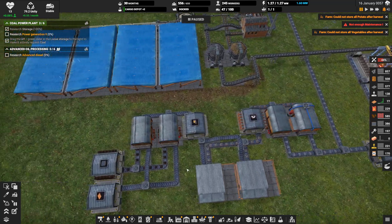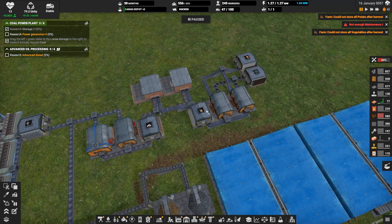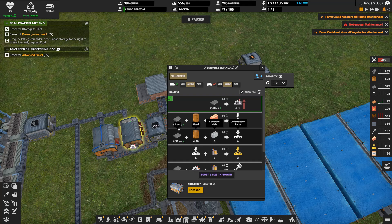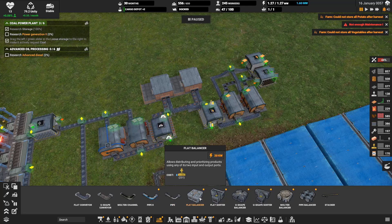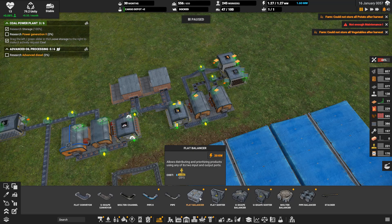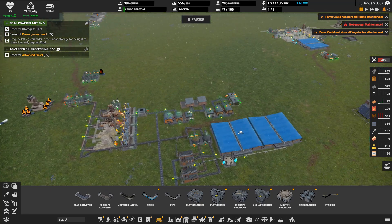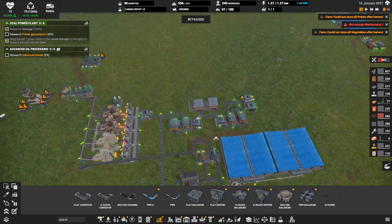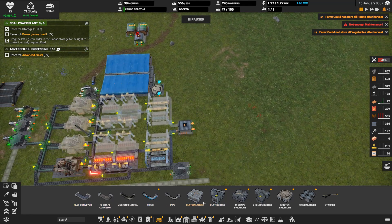Rather than having all of our copper plates moved over here to the assemblies for our electronics — it's four copper plates and one rubber to make four electronics — since our copper is here and electronics are the only thing our copper is being used for right now, why don't we have it right here? I also want to retool these two assemblers for mechanical parts and utilize balancers to distribute things in a smarter way, getting more throughput without a lot of effort.